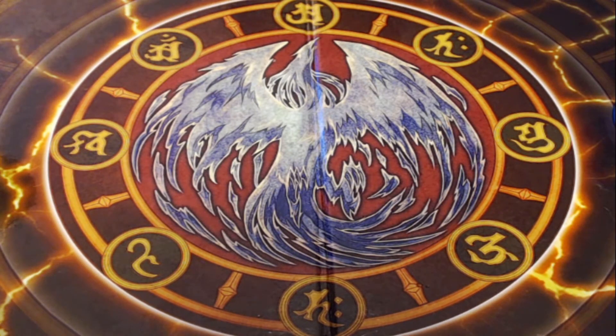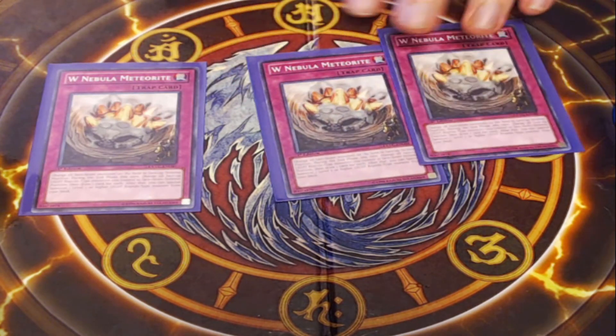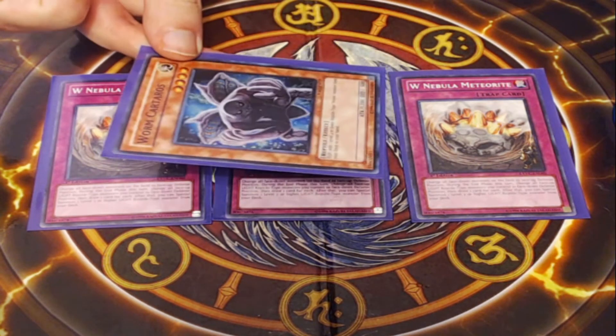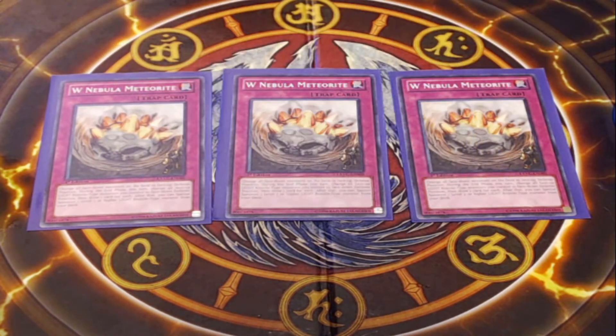Next, we are going into our trap cards. Starting off, we are playing 3 copies of W Nebula Meteorite — the key worm payoff trap card for the archetype. You essentially change all face-down monsters on the field to face-up defense position. Then during the end phase, all face-up light reptile-type monsters you control are changed to face-down defense position, and you draw a card for each that got switched. That ability to flip our worm monsters face-up is also great — we can use it to trigger Carteros, trigger Yagon to disrupt an opponent mid-play, and the card even lets you special summon a level 7 or higher light reptile-type monster from your deck — which is how we most often get Worm King out onto the field.